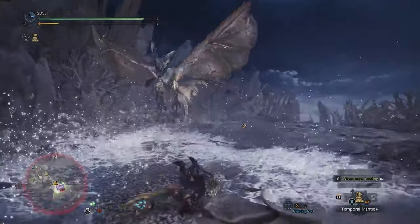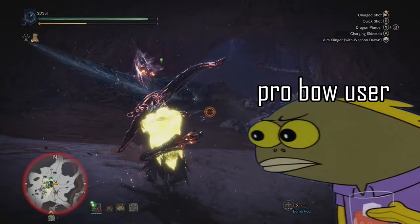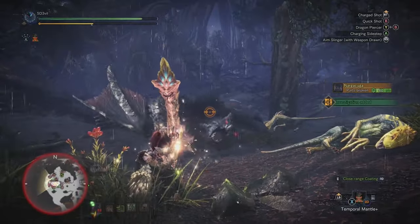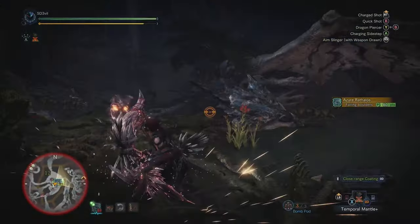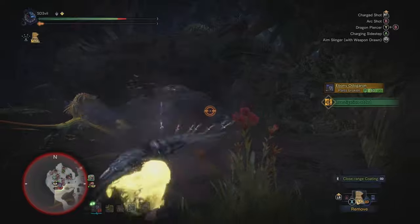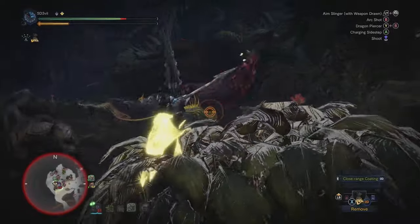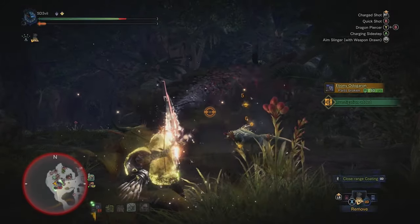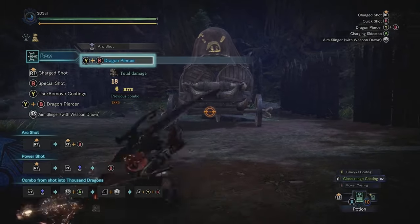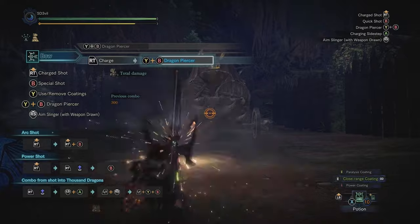I guess I should address the dragon piercer — the hardcore optimal speedrunners will be at my throat because they really hate this move. It's one of the weapon's strongest attacks but the time it takes to fire the shot is not worth it according to those gamers. They'll say you can use that time to fire more arrows rather than charging up the piercer. I use this move for fun though. To do it, press Y and B together. This move is also affected by the bow's charge level, so max level equals max damage.